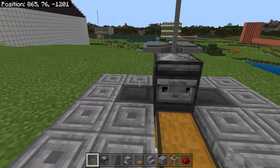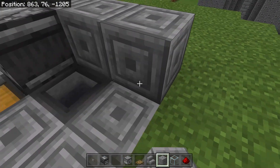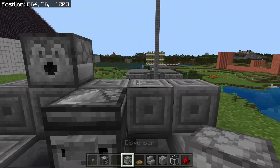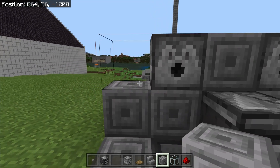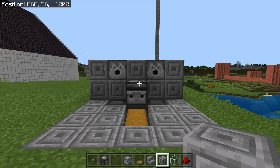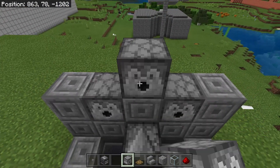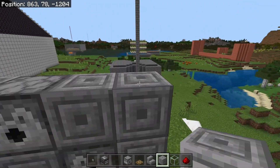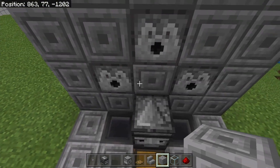Now build some blocks on the back side of that observer, and put the dispensers on top. Fill the rest of the gaps with regular blocks — whatever you're using, you don't have to use chiseled brick. After that you should have your structure taking shape. On the middle block up top, place another dispenser — this is where your water bucket goes, but we'll talk about that in a moment. Fill up the rest of that layer and one more layer high.